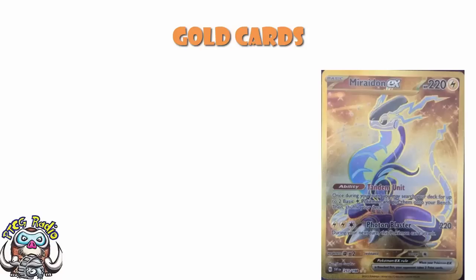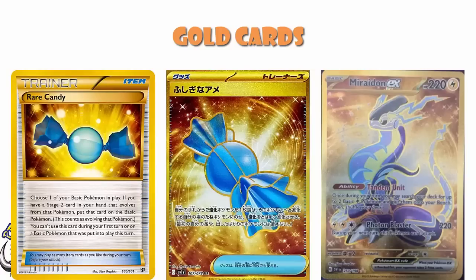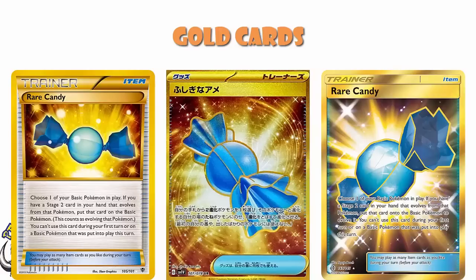Now, sticking with Violet — so we might as well go Scarlet and Violet as they were over in Japan. We also have Rare Candy. There were two sets over in Japan, Scarlet ex and Violet ex, and what you essentially see is one Pokémon, one trainer card, one energy. Rare Candy is a gold version here. It is worth pointing out that we did get a gold Rare Candy in Plasma Blast, and we did get a gold Rare Candy in Guardians Rising. So we have seen gold Rare Candy before — here's just a third way to get it.